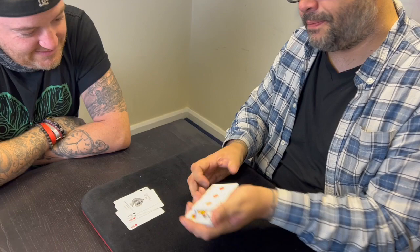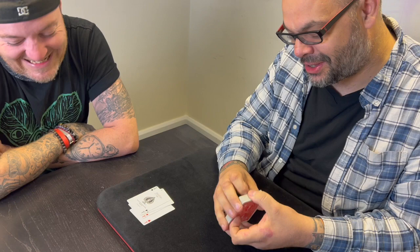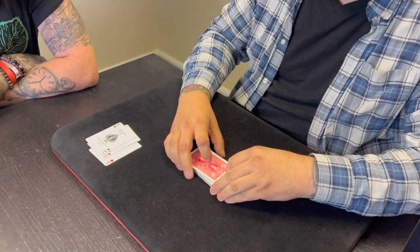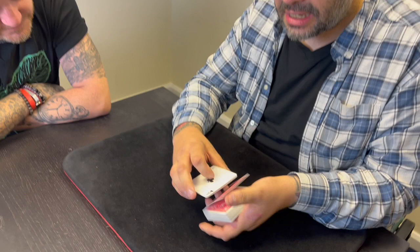Four queens go into four different parts of the deck — can you see that? We'll give them a shuffle. I say 'shiffle' because I can't say 'shuffle.' That's actually a Simon Lovell joke — there's another personal hero of mine. The queens go somewhere into the pack; it doesn't really matter where they get lost.